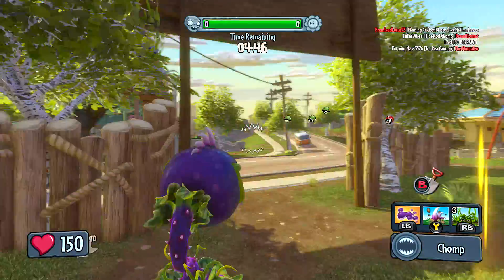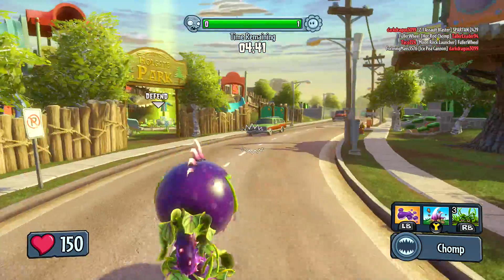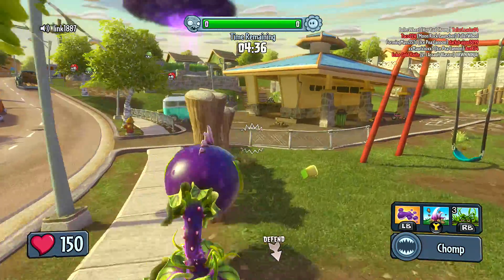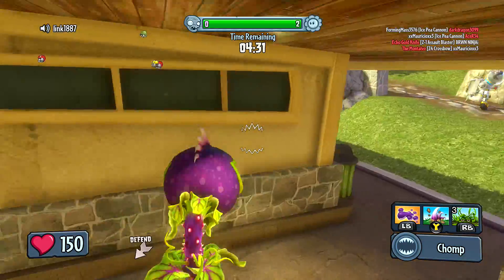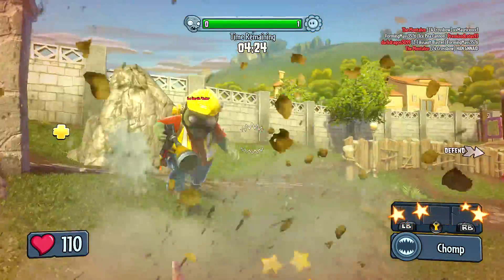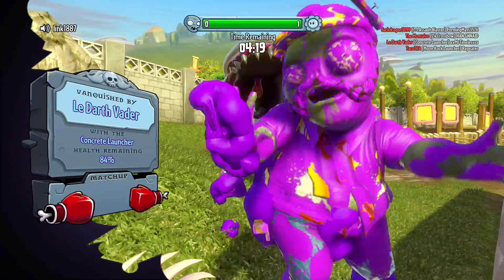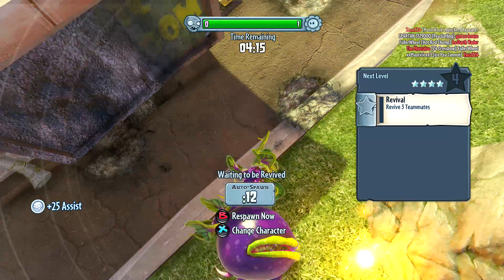Here we go as the Chomper — did I spawn kind of far away from where I'm supposed to be guarding? Oh no, we got conquered — that's why. Wasn't paying attention to that. There's an engineer right there — they're all coming from this side so I'm just gonna hide here. I saw a scientist — he got me. I managed to puke on him and two people actually — not bad. I helped my teammate out at least but he still died. I need to be the Power Flower.